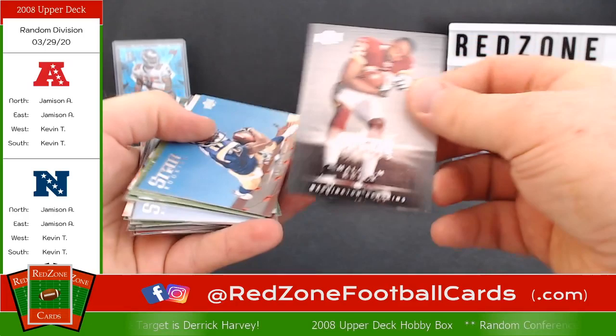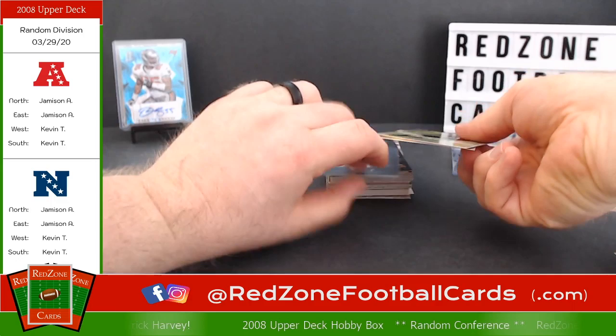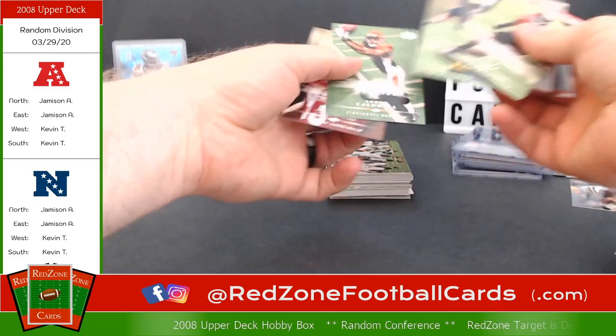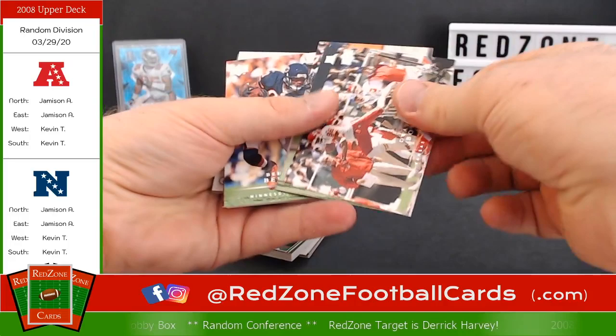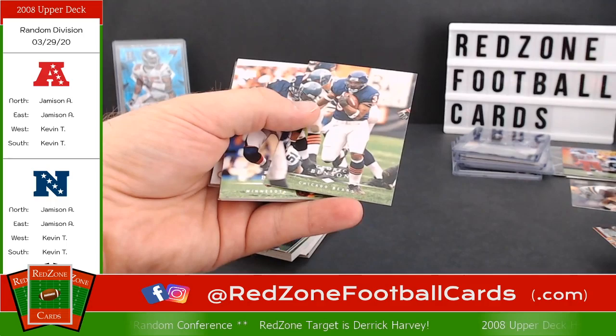We're getting there, a few more. Malcolm Kelly. Now these are the rookies I already had, so I'm putting these on the wrong stack — confused myself when I switched them. These all go up here, these are the ones I have to finish going through. Joshua Cribbs, Dwayne Bowe. We have hit all of our hits — we've got our three jersey cards and one autograph — so unless we get a bonus hit.